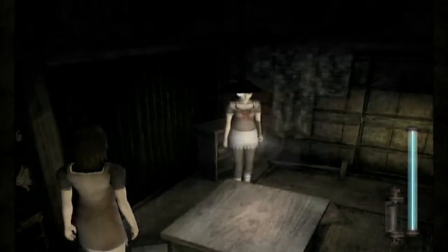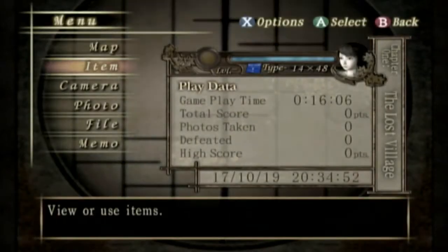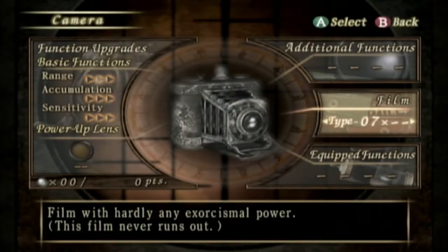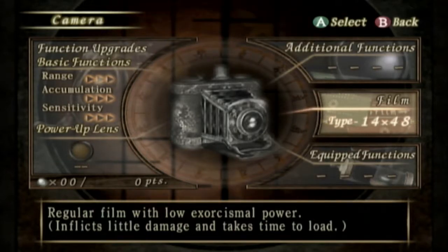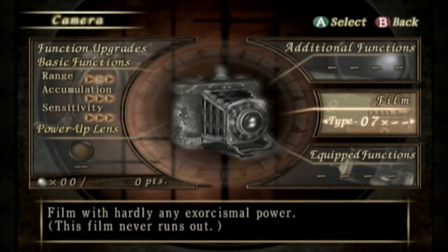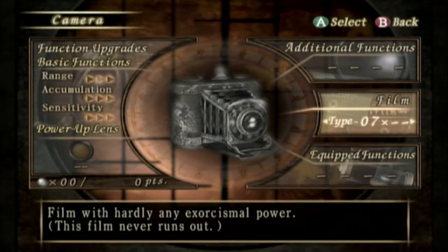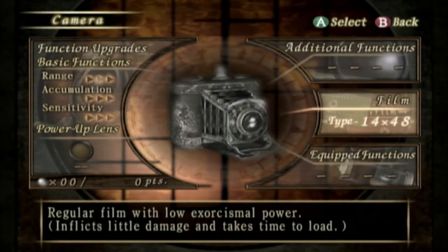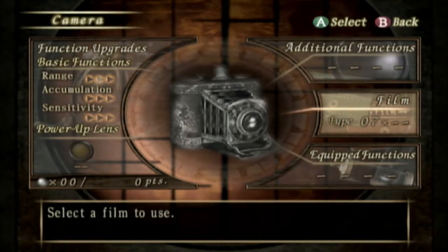One thing that is different — the buttons are the same and I'm still messing up. One thing that is different is we have a new type of film: Type 7. As you might imagine, it's worse than the Type 14. However, this film never runs out. Instead of giving us a hundred like the Type 14 film, the game gives us 7 film — unlimited. So we can just take pictures of anything at any time and not worry.